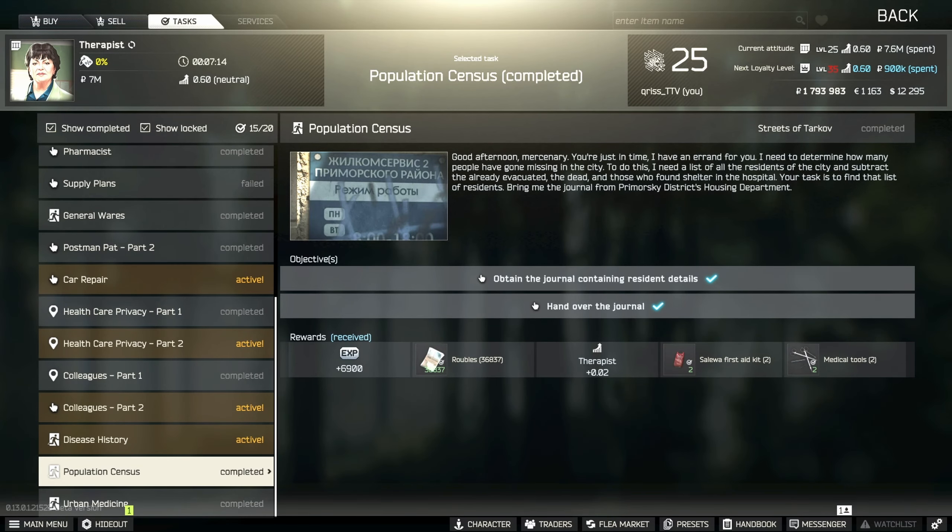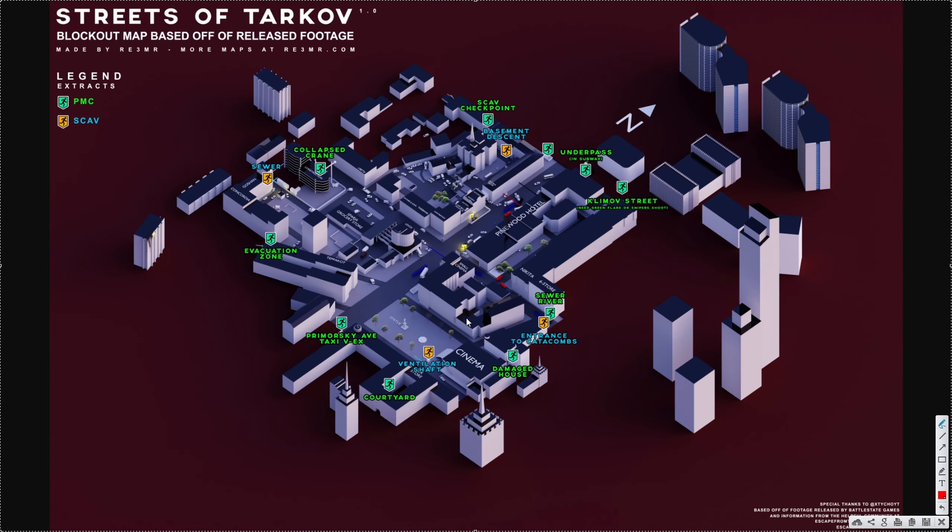Hello guys, let me quickly explain how to complete the quest Population Census. To find the location of the building with the quest, you will need to get on the main street.